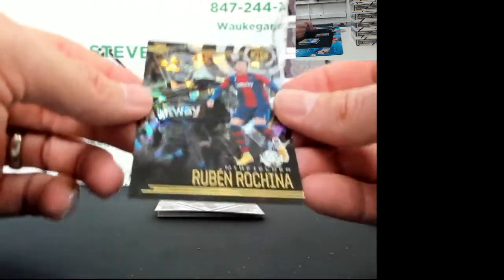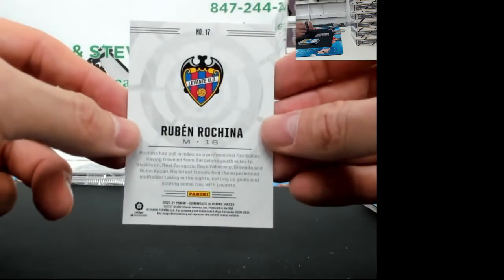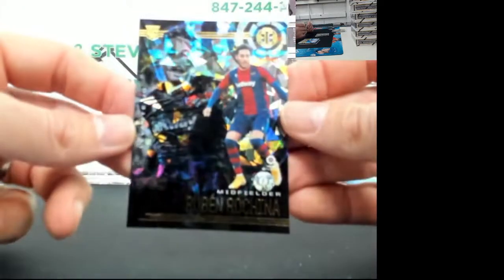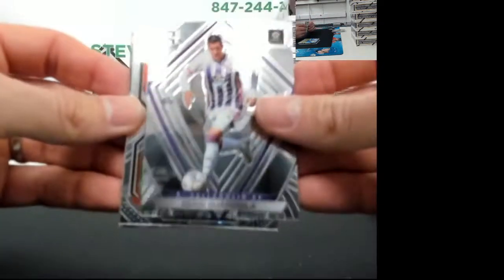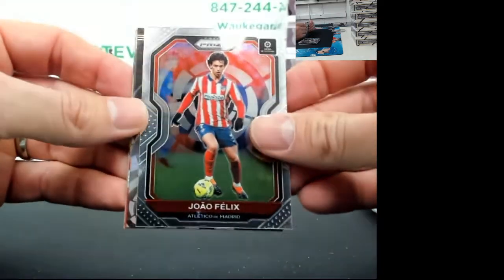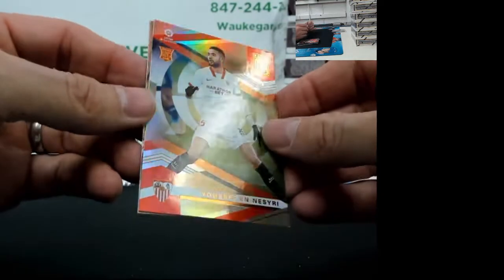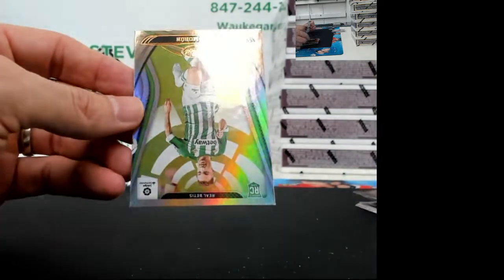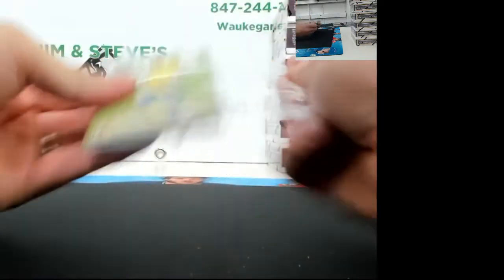Sergio Guardiola. Joao Felix. Mikkel Oyarzabal from Real Sociedad. Yusuf Nasiri, rookie. Last card in this pack is going to be Lauren Morin for Real Betis.